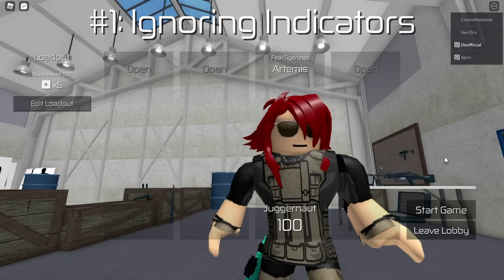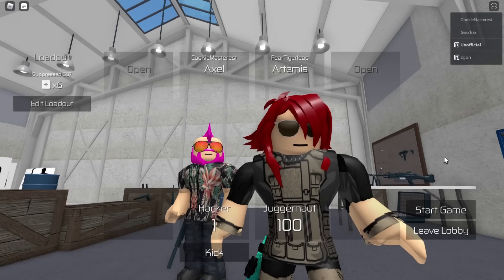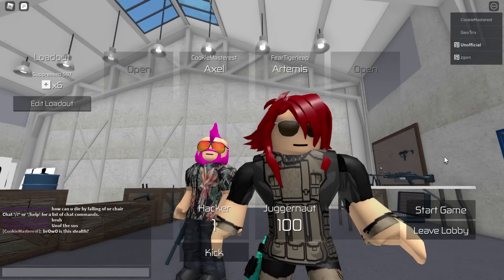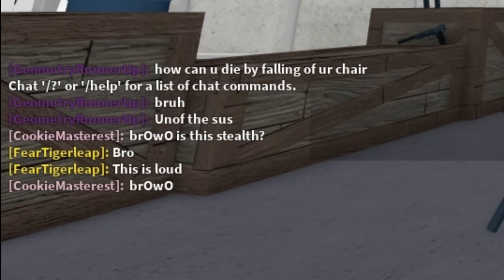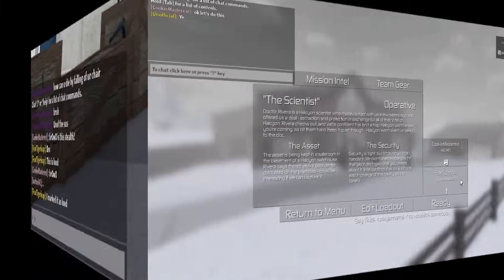Number 1: Ignoring indicators. Every time you make a lobby, you can mark it as loud or stealth. The gun icon means loud and the ghost icon means stealth. Unfortunately, some people just don't pay attention to this when joining a lobby. It's a bit annoying when I make a loud lobby and then a level 1 hacker joins asking if it's loud or stealth.